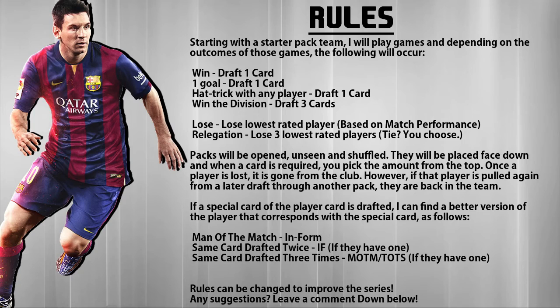For the drafts, packs will be opened unseen and shuffled. They will be placed face down, and when a card is required you pick them up from the top. So if I win a game and score a goal, I can draft two cards and I'll pick them from the top. Once a player is lost, he is gone from the club. However, if that player is pulled again from a later draft through another pack, they are back in the team. For example, if I open five packs and by chance in those 50 cards there's two Agueros — if I draft one and then he's gone, he's gone from the club, but if I find the other one and draft him, he's back in the team.